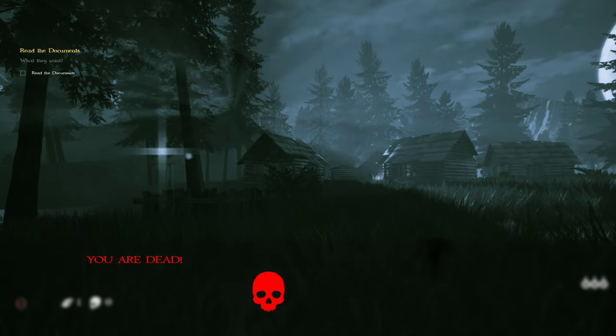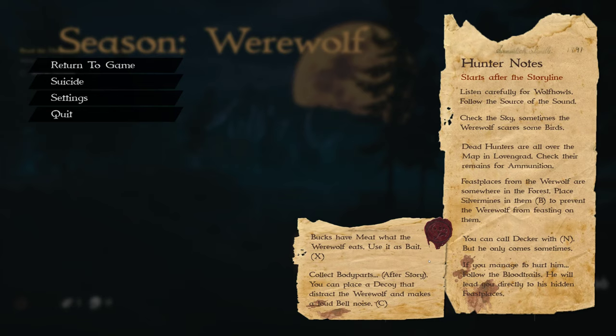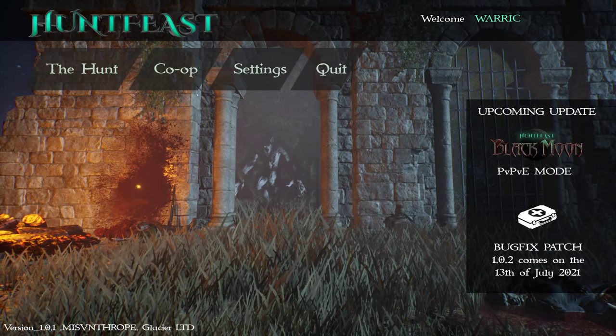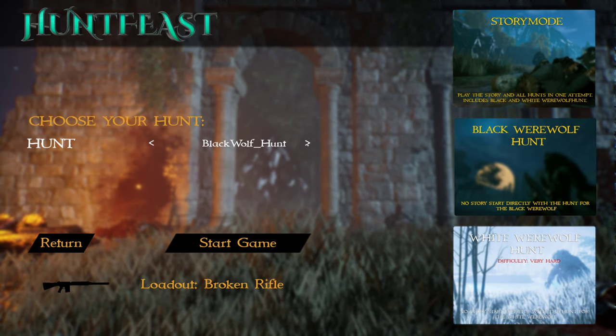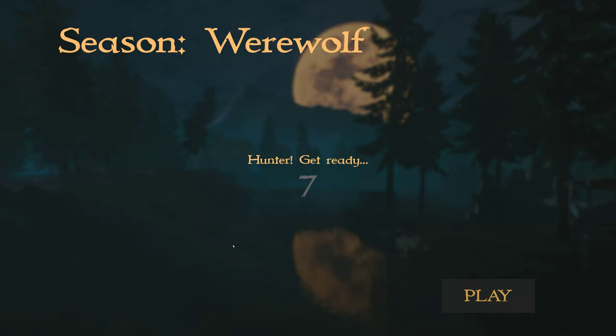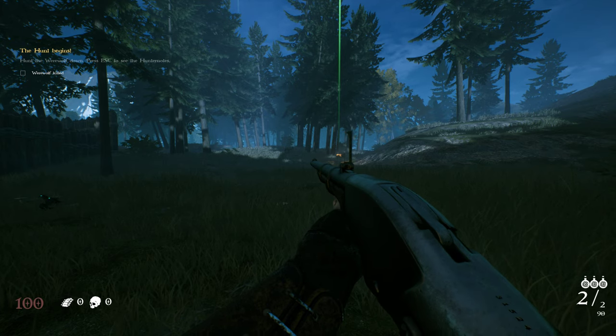I'm dead — killed me. I'm going to go on a different mode now. Let's hunt for the black wolf — let's start that game. I think this might be the same one. I'll have to go back onto the other one — hunt the werewolf down. Press escape to see the hunt note.